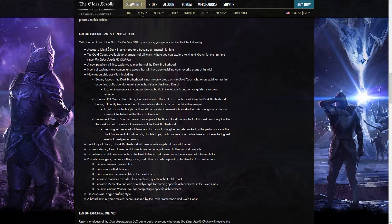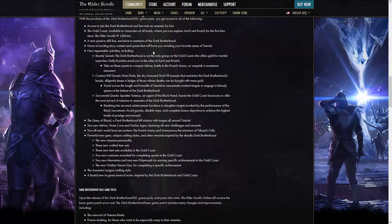For what you can expect specifically from the DLC game pack, you have to buy the game pack to get these particular features: access to the Dark Brotherhood of course, you get to go to the Gold Coast which is where all of this DLC is going to take place, and a new passive skill line to go along with that. From what I've looked at, a lot of those passive skills really aren't that great, but that's just my personal opinion.